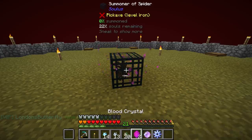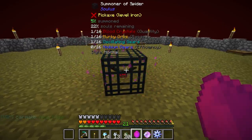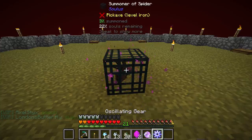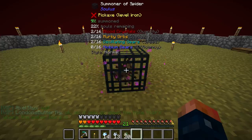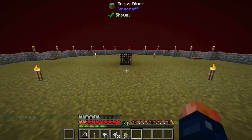You can see it says 0% summon, 22% souls remaining. Let's go ahead and hit it with our crystals — one of those, and one of those. As long as we're within range, you can see it says 1%, 2% — it's starting to go a little bit faster. Can you sneak right click to pull your book out? It does also pull out our upgrades, so we can throw all the upgrades in. Now you can see we have 2 of 16 for 3 of those, and the summoned count is actually increasing.